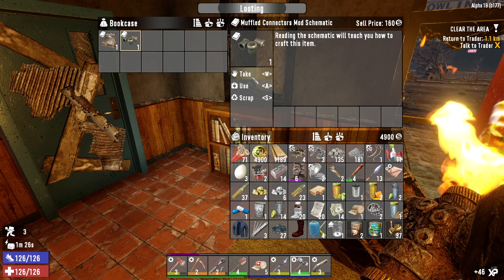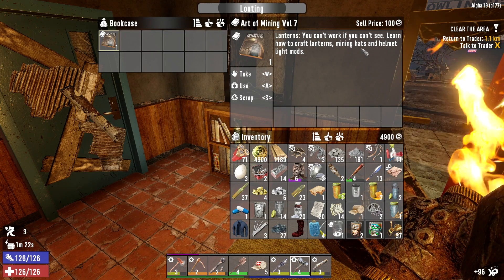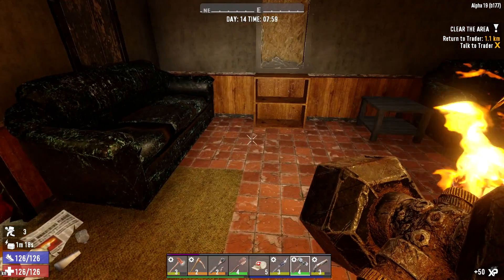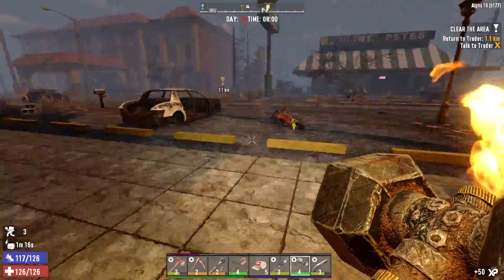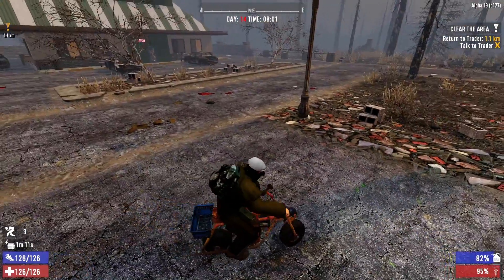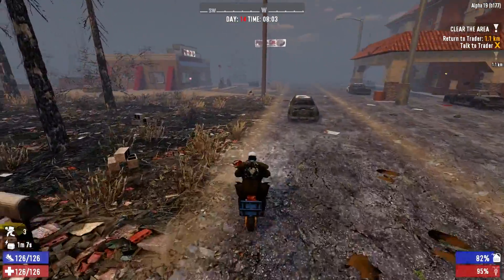The muffled connector mod - let's read that. And what do we got here - craft lanterns, mining hats, and helmet light mods. That's a good book to find early on. We already have a helmet light mod but now we can craft lanterns. We got a little over a minute left in this loot candy - let's not let it go to waste.